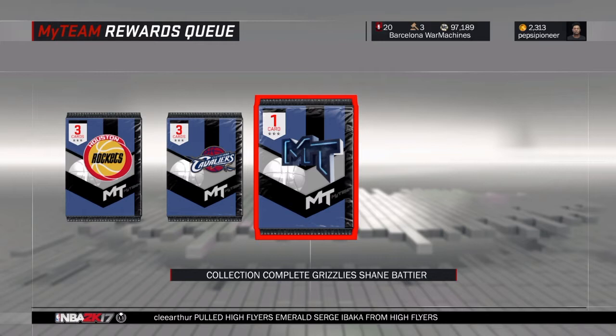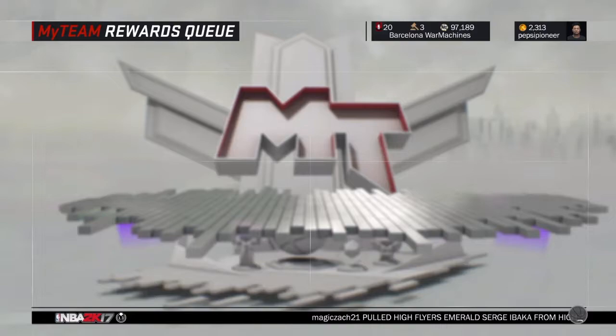Hey, what's going on, Legion of Pioneers? We just got ourselves the Sapphire Shane Battier from the collections. From what I know, Shane Battier was a defensive stopper with a good three-point shot, so let's see if this card is as I remember him being in real life.